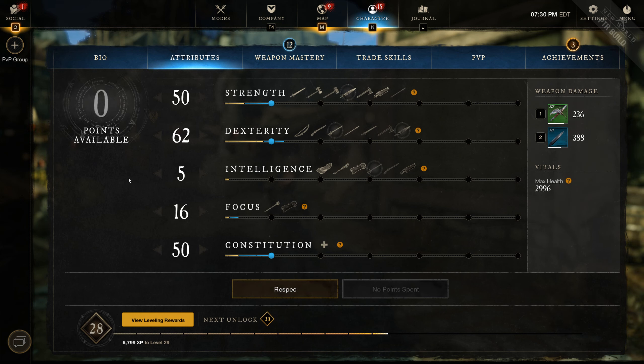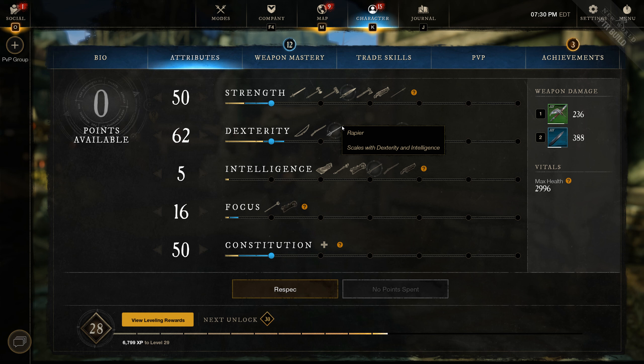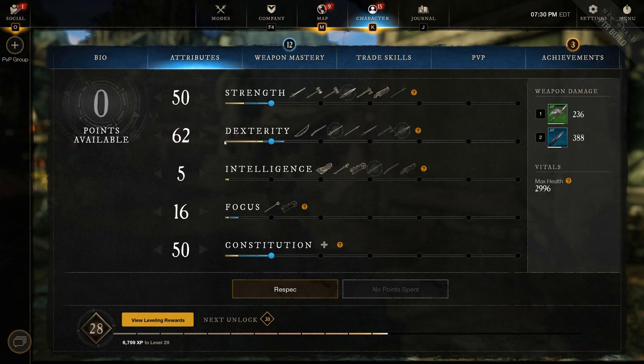The thing I think they really nailed with how they designed the weapon is how they decided to scale it. It scales off of two stats, but currently every weapon that scales with two stats — like the rapier — doesn't scale on those stats evenly. The rapier is more weighted heavily towards dex, so per point of dex you get more damage than per point of intelligence, and that influences what kind of build you can do with the weapon.